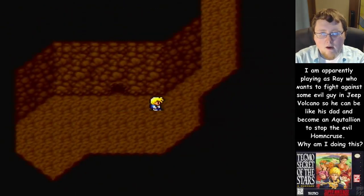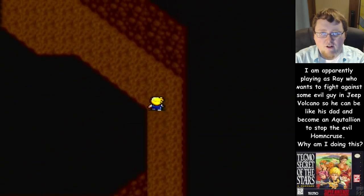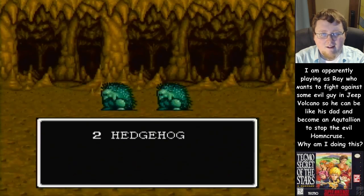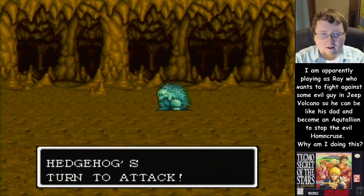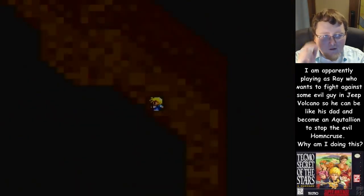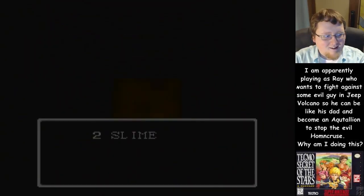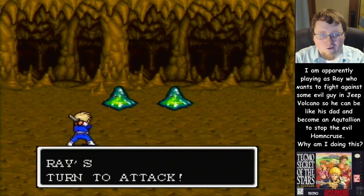Alright, we need to get out of this jeep — no, we're not in the jeep volcano yet, we're going there next. We need to fight Sanic the Hedgehog. I have 50 hit points now, so strong. I need something better than the shrimpy dagger — it's not even a dagger, it's like a knife.